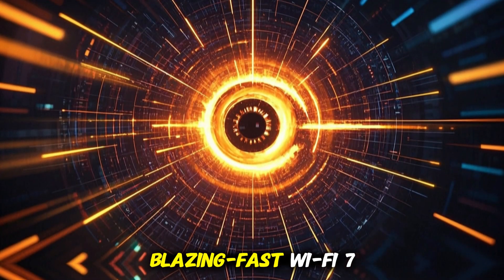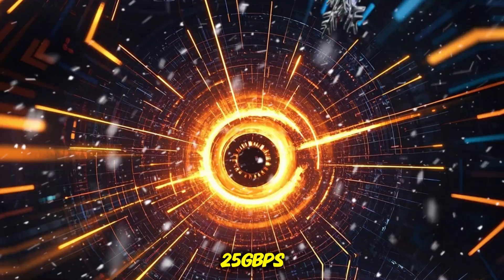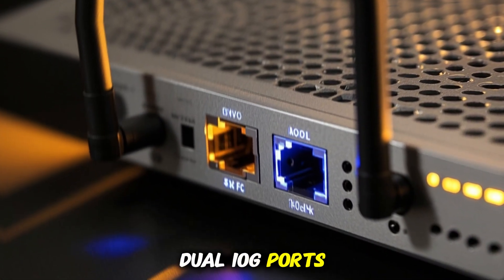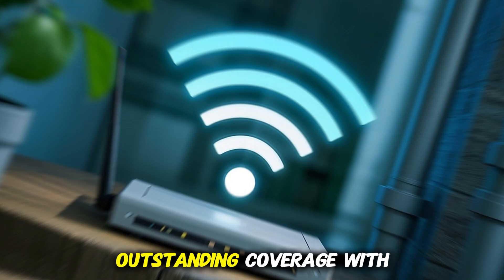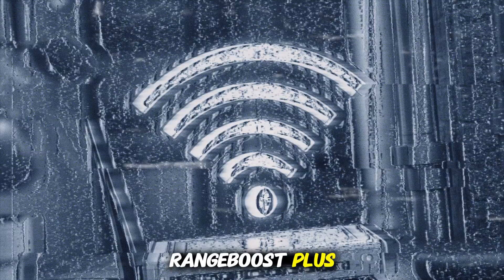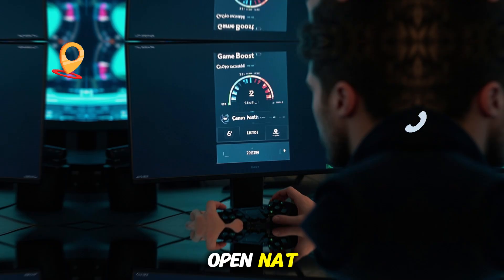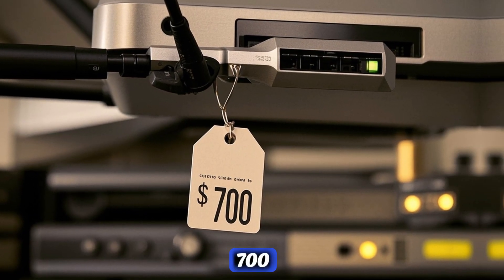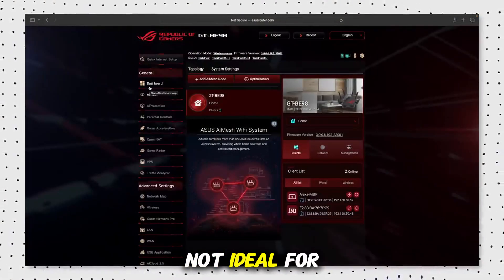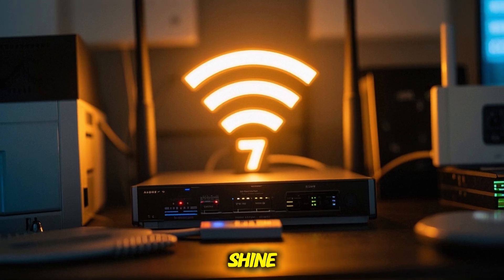Pros: blazing-fast Wi-Fi 7 speeds up to 25 Gbps, dual 10G ports plus 2.5G Ethernet for future-ready networking, outstanding coverage with RangeBoost Plus, and gamer-focused features like GameBoost and Open NAT. Cons: very expensive at over $700 MSRP, large and bulky — not ideal for tight spaces — and requires Wi-Fi 7 clients to truly shine.